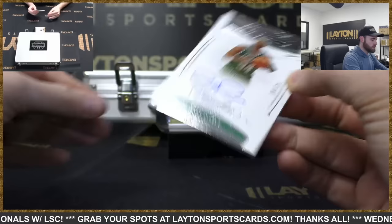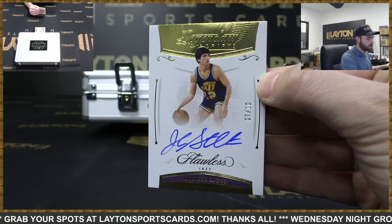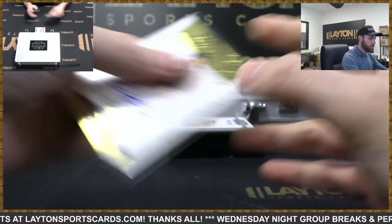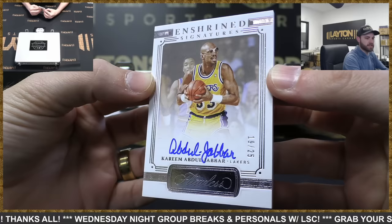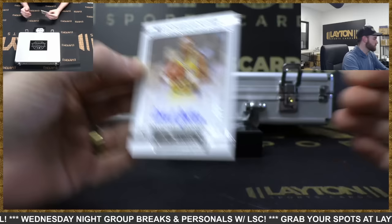There you go, Celtics. John Stockton gold auto 7 of 10 for the Jazz. And Enshrined Signatures — Kareem Abdul-Jabbar, 19 of 25. Very nice hit, Lakers.